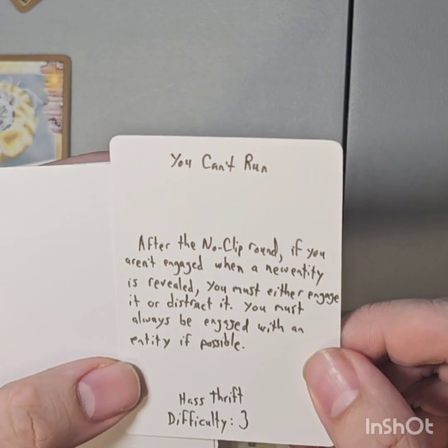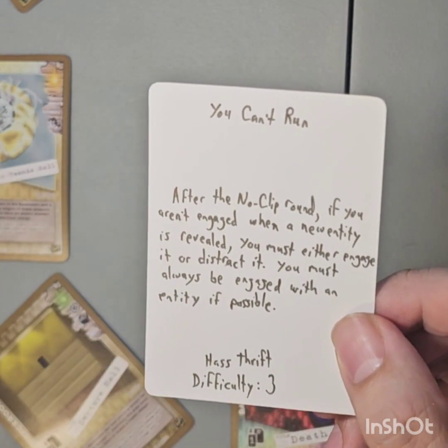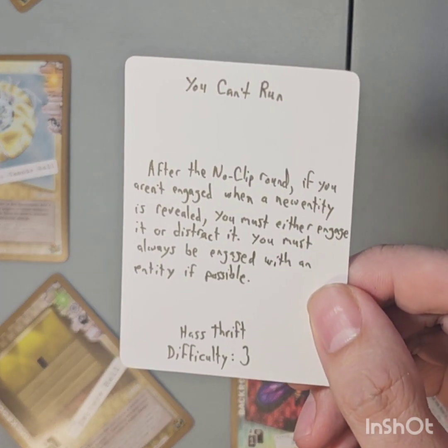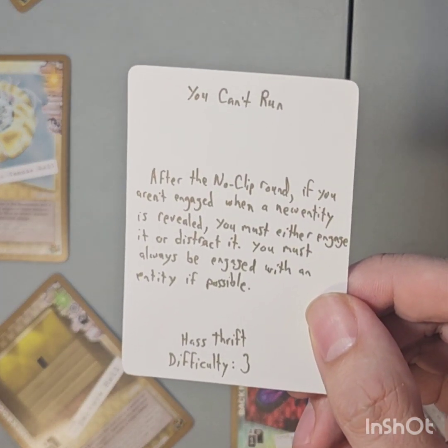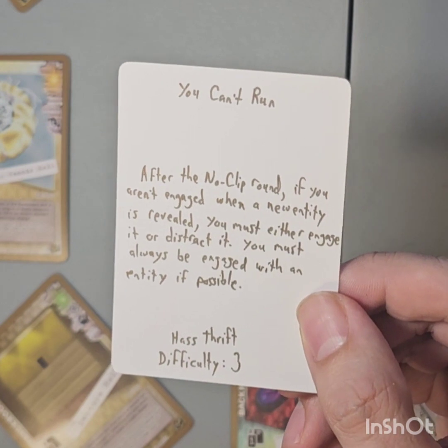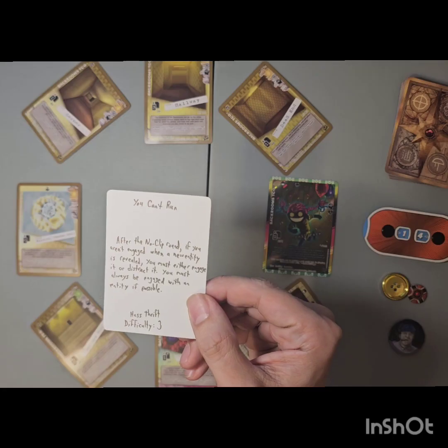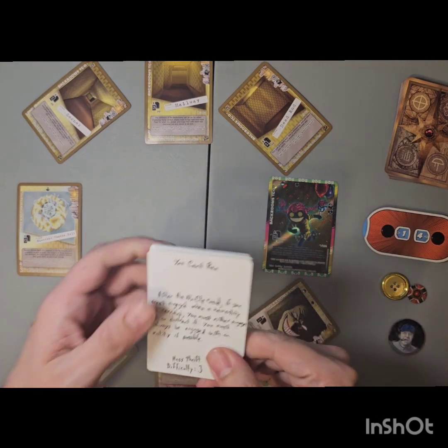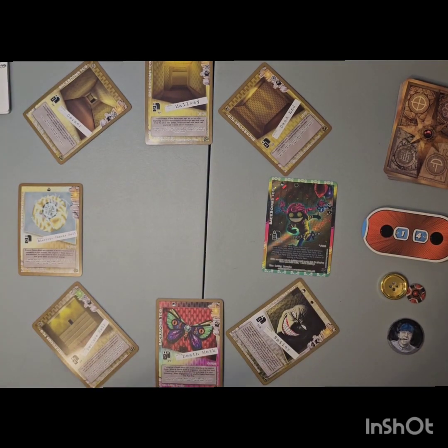You Can't Run. Okay, so this challenge says: after the noclip round, which we've already done, if you aren't engaged when a new entity is revealed, you must either engage it or distract it. You must always be engaged with an entity if possible. So this is apparently a very difficult challenge — it's a level 3. We'll see what happens.